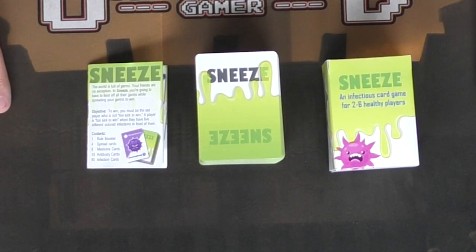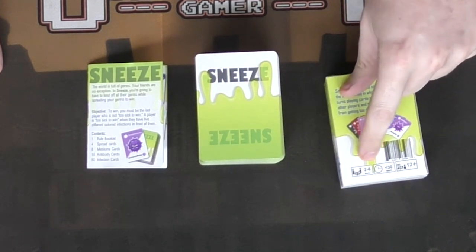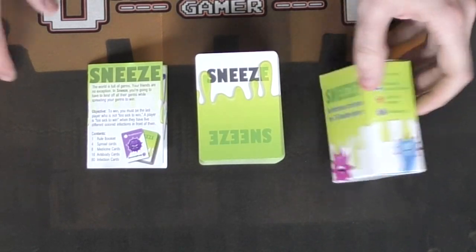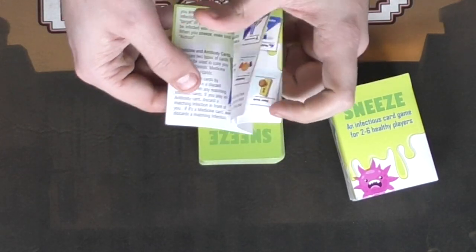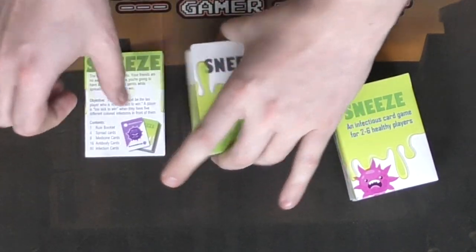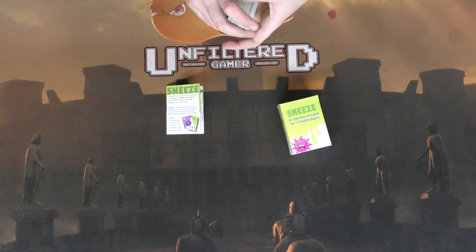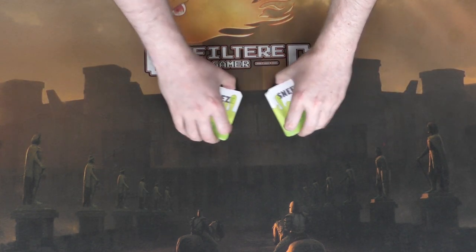Here we have the game Sneeze and everything included when you pick it up from The Game Crafter — link in the description below. There's the box with the back showing player count, time, and age recommendation. You get the rulebook, which explains the game fairly easily — it's a pretty simple game — and then of course all of the cards. This game is fairly simple: start by setting aside and shuffling the deck.